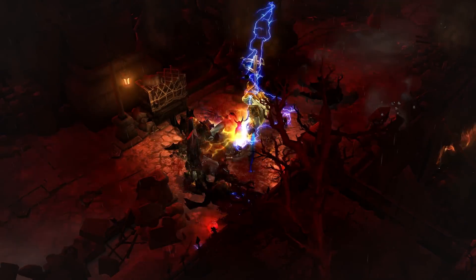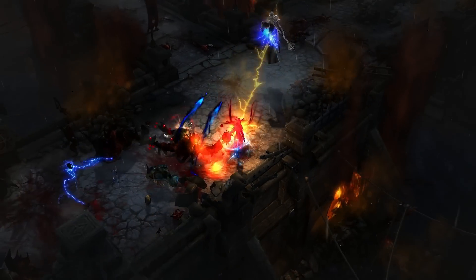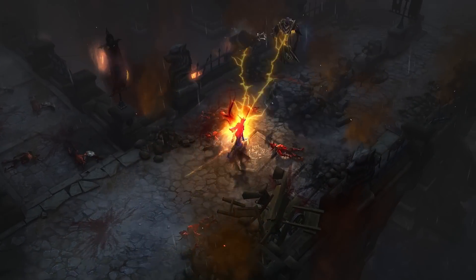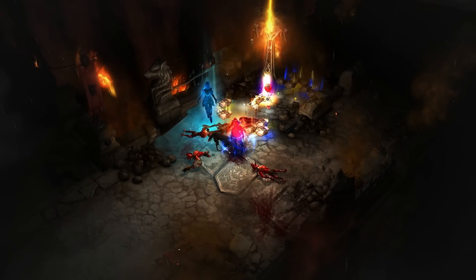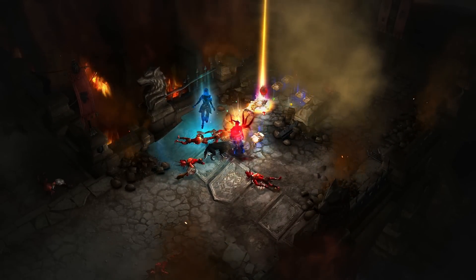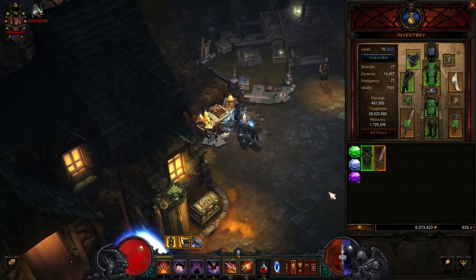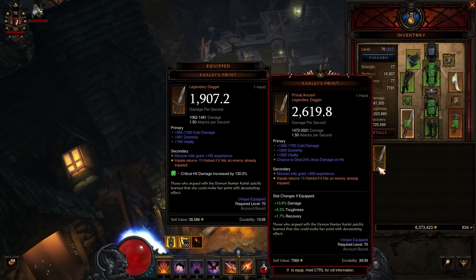Some of our most dedicated players have asked, what do I have left to do after I've completed the Season Journey or augmented all my gear? If you've wondered the same, Primal Ancients are for you. Primal Ancients are very rare versions of ancient legendary items that roll perfectly. That means every affix that appears on the item will be at its optimal value — this includes primary, secondary, and even legendary affixes.